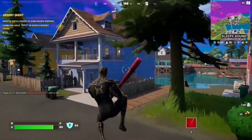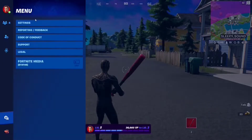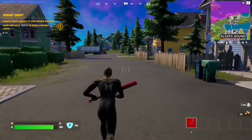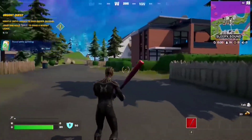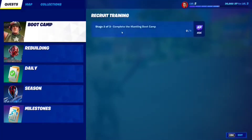For Stage 1 of the Boot Camp quest, you have to use tactical sprinting. You need to bind it first in your settings — go to keyboard controls, go to sprint, and put any key bind you're comfortable with. I use Left Shift. Whenever I press Left Shift, I can tactical sprint. That's Stage 1 of the Boot Camp quest.